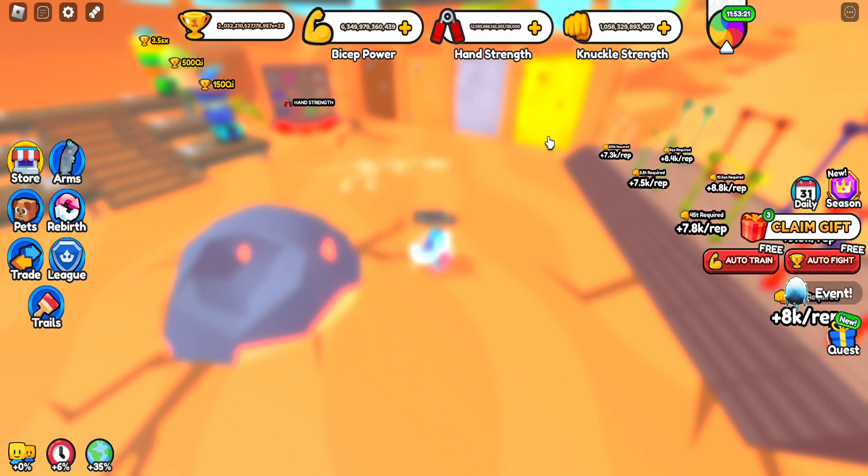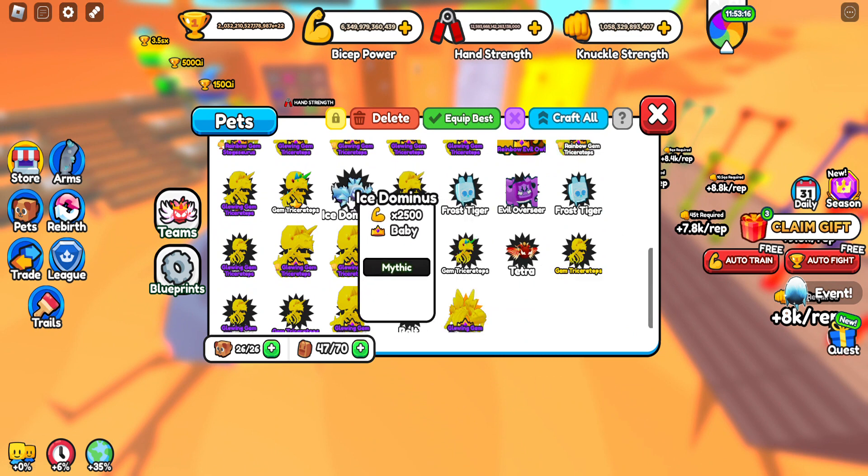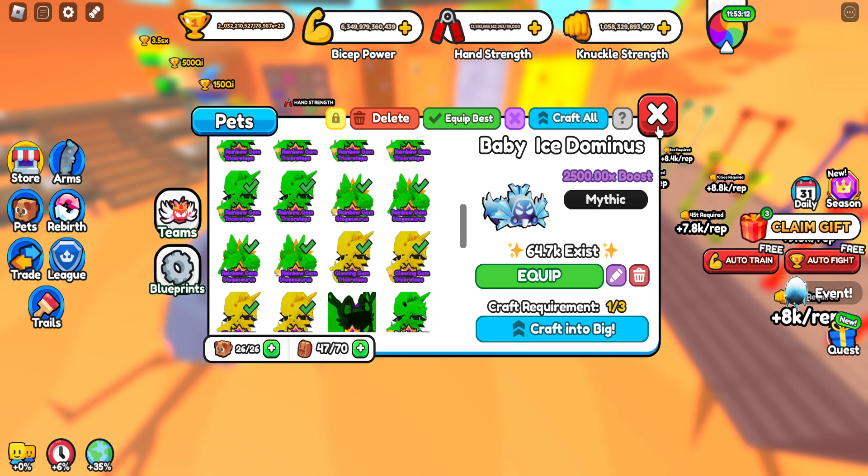You guys can get this super easily. As you can see if I go into my inventory right here — Ice Dominus, 2,500 — super easy, and it's only a 20% chance. So you guys have to take advantage of this right now because it is super easy to get, and the wheel might reset, I don't know. You have to take advantage of this because this is a super good pet. If you are on one of the first worlds, this is what's going to help you get through super fast.